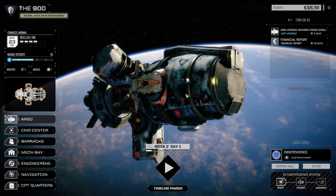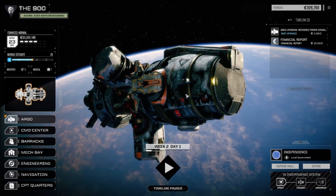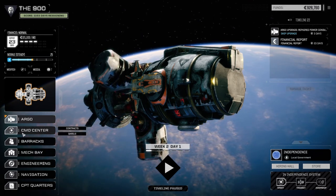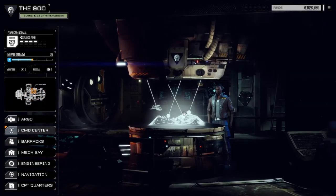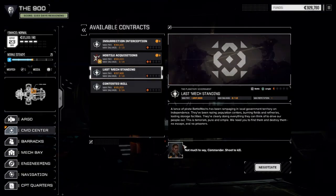We're seven days into our campaign and I've got a clear idea of where I want to go. We're going to jump into a couple of missions today and see if we can knock off two more on this planet before we leave. We're still on our starting planet, Independence. We've got a one-skull and a half-skull mission available under contracts.